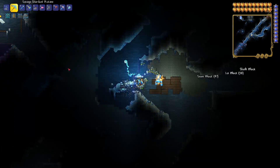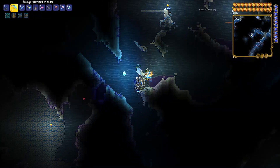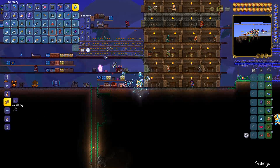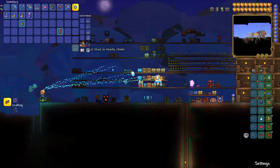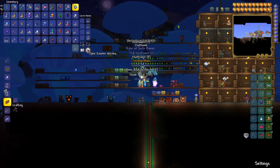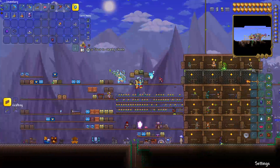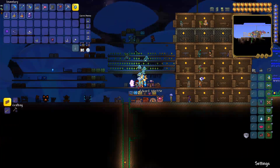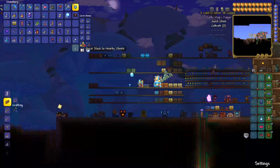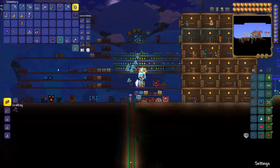Another thing we could do is go to the dungeon and get all the gold chests, or go to the underworld and get all the shadow chests. Let's just go back home and quick stack everything. We go to the safe, loot everything. Let's go run around and quick stack. We got 60 shadow scales - that's alright. Let's go to all our banks and just loot everything.